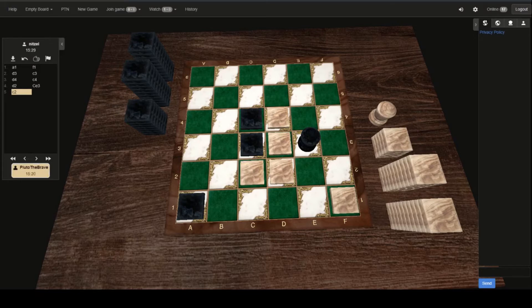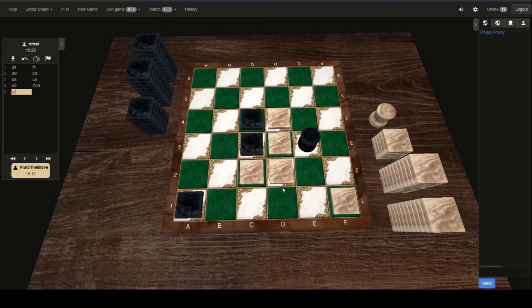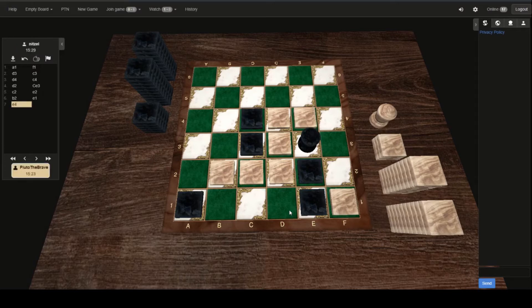White already making that change — that shift for that horizontal direction now. Black placing here to cut that off from being able to connect to the F1 position — might continue and play at E1 next. White still has not dropped that capstone but it is quite early. Nitzel now building around that White capstone, going for that horizontal threat and also cutting off the vertical of Black at the same time. I actually like that placement quite a bit — I didn't see it initially but I like it.